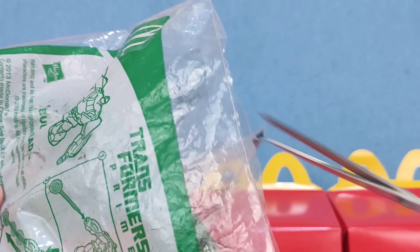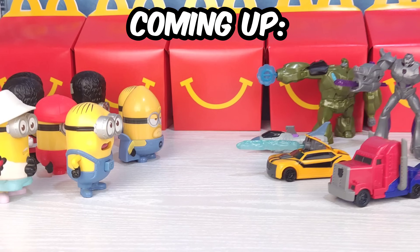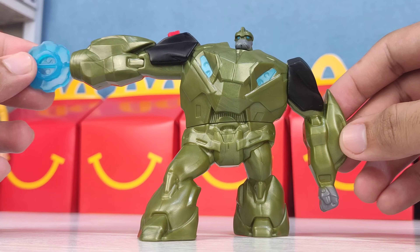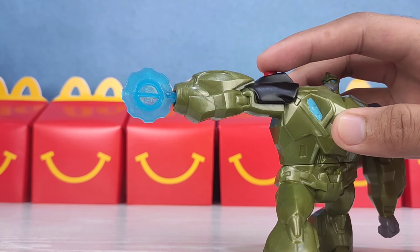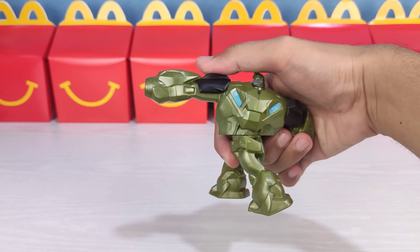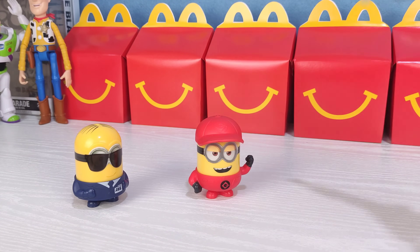Today I got these Transformers Prime Happy Meal Toys and I'm gonna test their gimmicks against the Minion Happy Meal Toys. Let's start with Bulkhead — he's like the Incredible Hulk Autobot. His gimmick is a Launcher, and the red button is here to release the bullet. You can hold him like a pistol where you can rotate his hips or arms to hold him with cool poses. I'm gonna test Bulkhead's Launcher against these Minions.